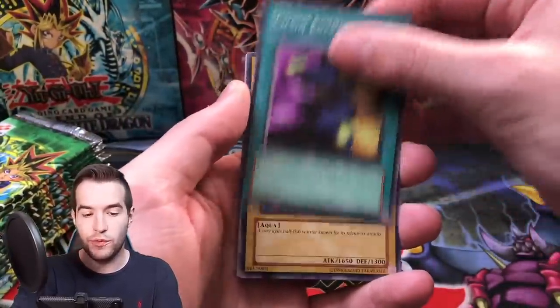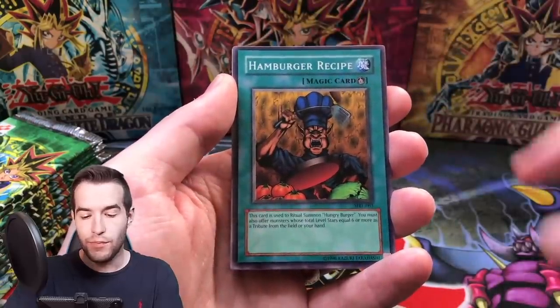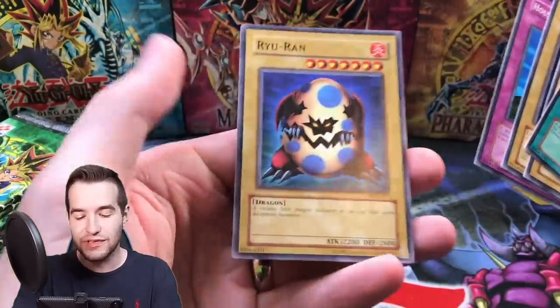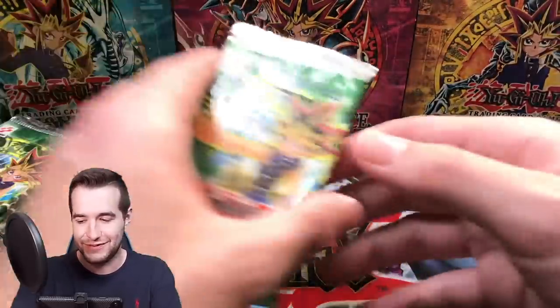Pack three for Ivan: we've got chain energy, High Tide Yugen, Boar Soldier, Hamburger Recipe, Horn of the Unicorn, House of Adhesive Tape. I always loved the Raiyuran, I don't know why I liked it so much, I just thought it looked cool. An Egg Dragon - I don't know why I thought that was so cool either.